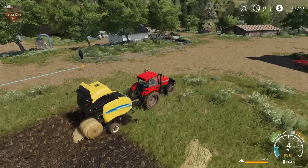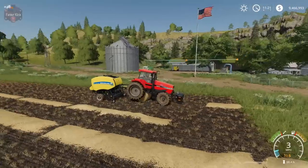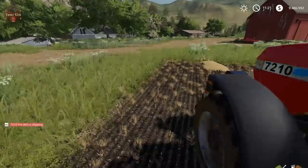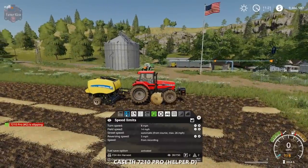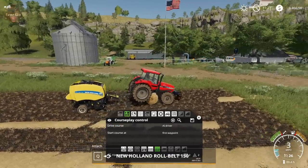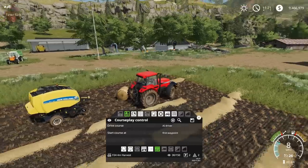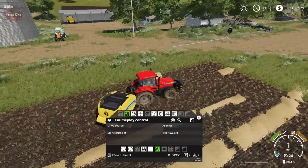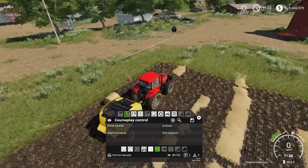We're unloading a bale now, but he can get into trouble — he can definitely get himself into trouble, just like he did there. These AI drivers do have some faults. We just hit stop driver and we'll see if we can get ourselves unstuck. When using Courseplay you're going to be very adept at fixing AI driver mistakes — they're not faultless.